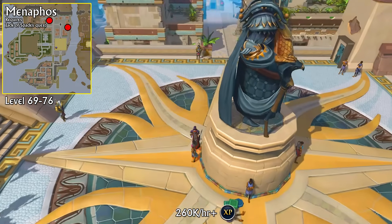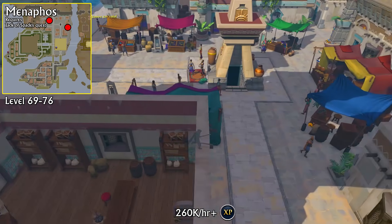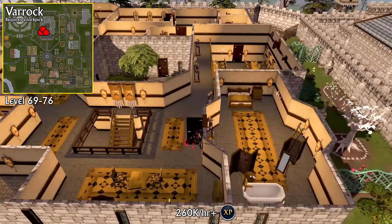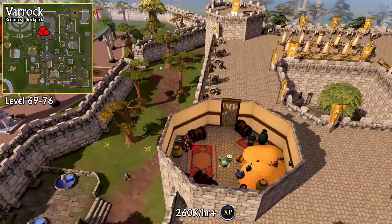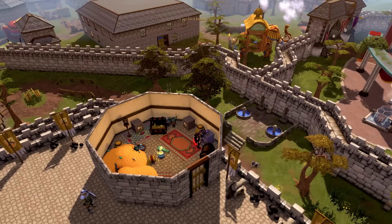Next, we're going to be doing two safes inside Menaphos, which you can get to by using the Menaphos lodestone. This requires the Jack of Spades quest, which I'm going to assume you've already completed. One of the safes is found on the eastern side of the Merchant District, which I recommend you go to first, and the other is found on the western side right next to the Workers District. The odds that your safes inside Al Kharid are still recharging are very real, so to end the run before restarting at Al Kharid, you're going to use the Teleport to Varrock spell and do three safes at the top of Varrock Castle. As a reminder, you need a lockpick to open the door before you can access the safes.